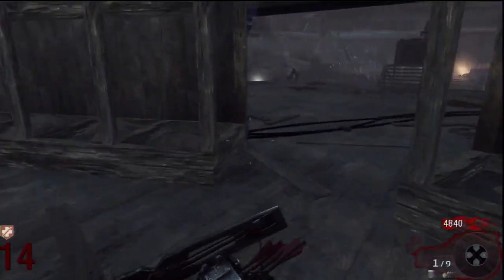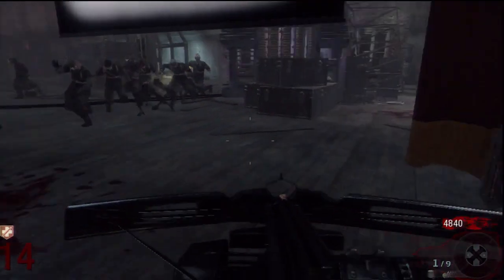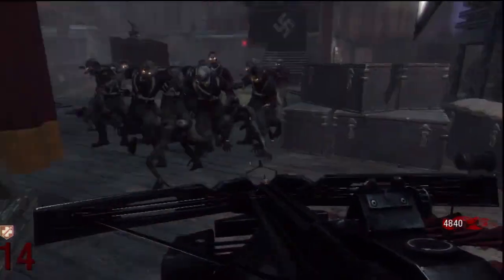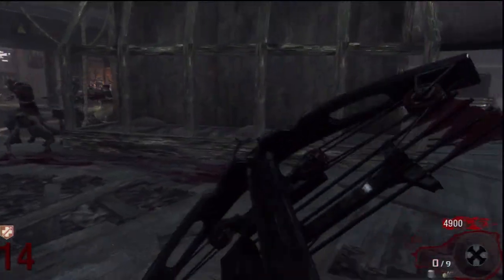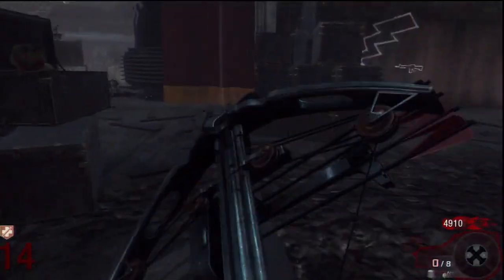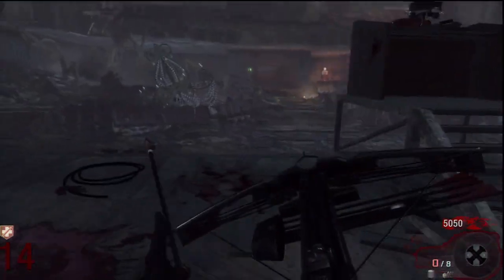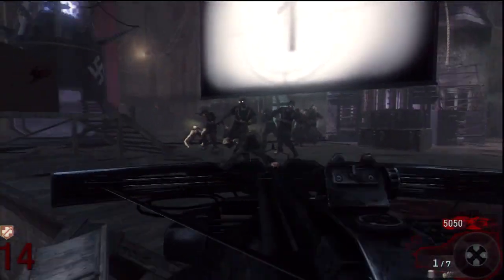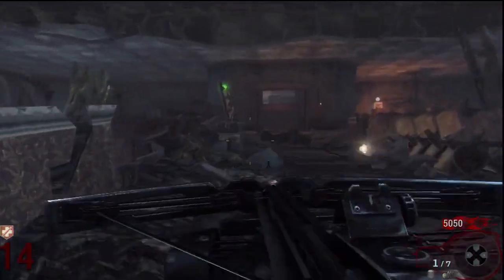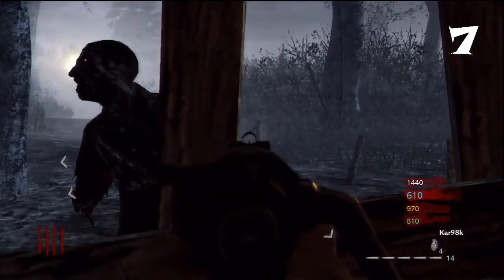In eighth place we have the crossbow. When it's upgraded it's a beast, but unupgraded it's terrible. You have to actually stick the zombies with the arrow with the explosive tip — unlike launchers where you just shoot at the ground and kill them, with this one you have to hit them directly. It has very little ammo and it takes a lot of time to reload.